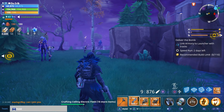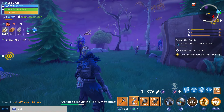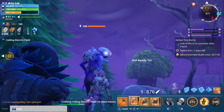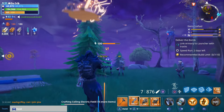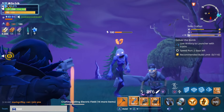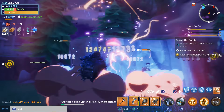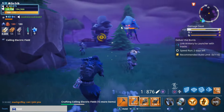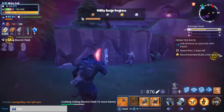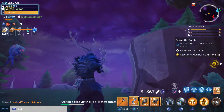I wanted to go ahead and show an example of how long the War Cry lasts. We're going to go ahead and use it on these husks right here. I think it has a cooldown of 1 minute and 30 seconds. It goes away when you see the little arrows around your body disappear. Now it went away — I think it lasted for about 15 seconds.